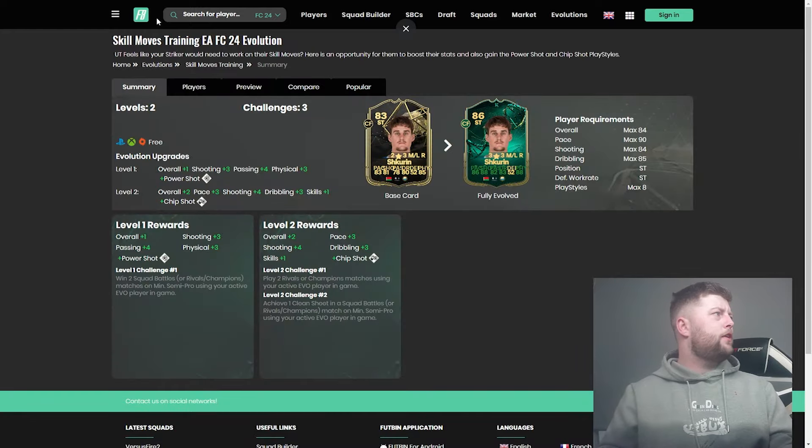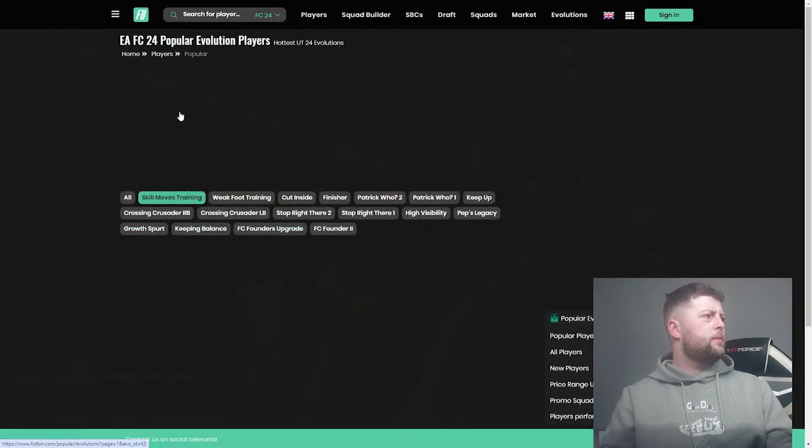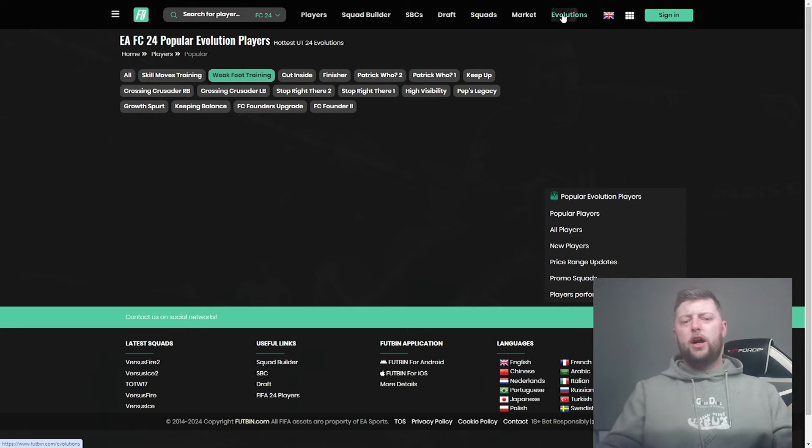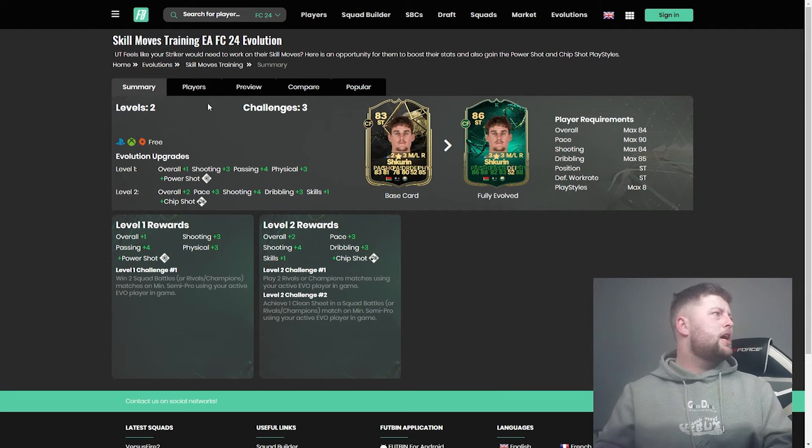The weak foot evolution is three overall, three shooting, four passing, seven dribbling, press proven, quick step, pace three, physical three, and a weak foot of plus one. Let's have a look at the best players — I don't think we're going to have it in the popular ones yet. We've got skill moves — anyone in here already? No. We'll see if we can find them as we go through.